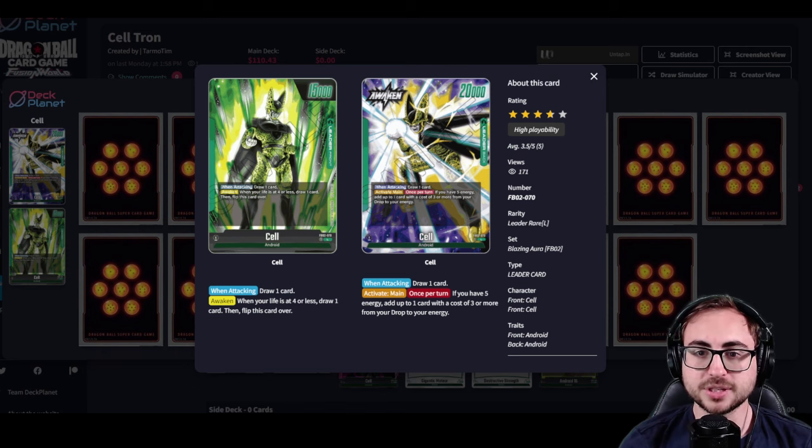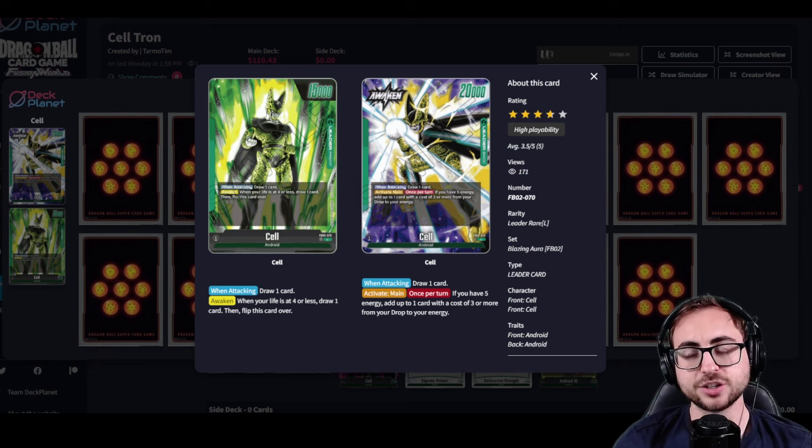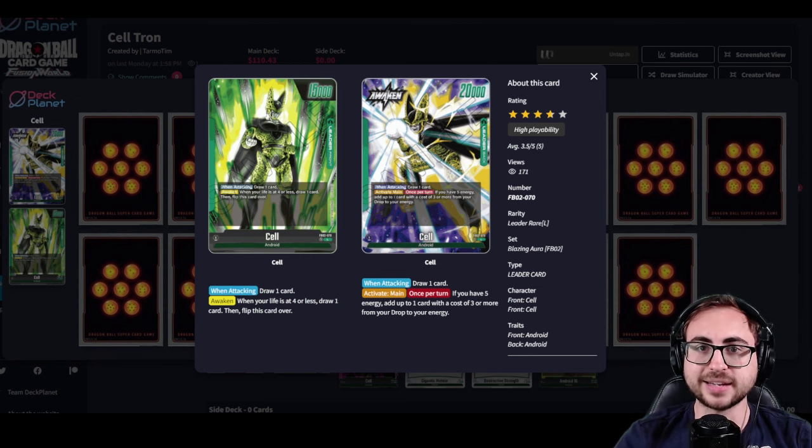In this one we're going to be looking at the new Cell leader. On the front it is a normal 15k draw leader that awakens at four, and on the back a 20k draw leader that says activate main once per turn. If you have five energy, add up to one card with cost three or more from your drop to your energy, and this comes in active mode. The best way to take advantage of the back is to get above five energy and then go back to five energy so you can keep using the back ability.